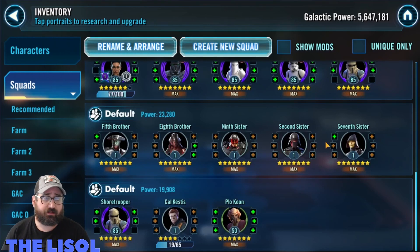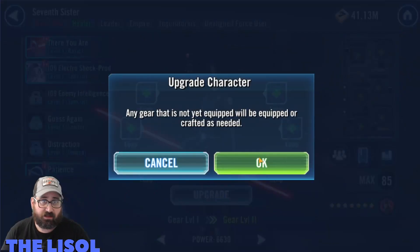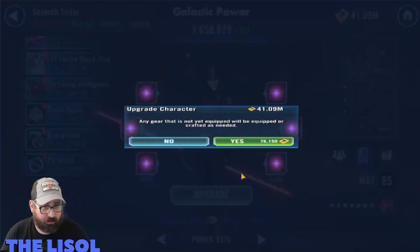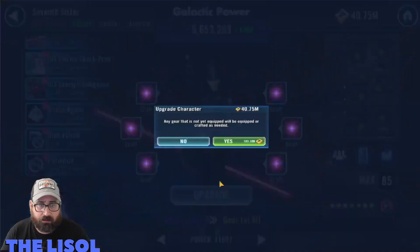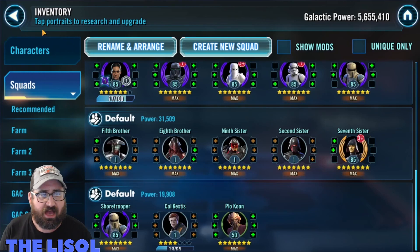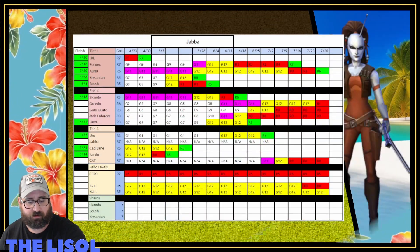I do something interesting here: I have some leftover Kyros so I take my Seventh Sister up to level 85 and upgrade her to G12. I'm going to be working on Inquisitors as soon as I finish Jabba, so I'm staging them in a spot where they're usable. Maybe next week I'll get a second one up to around G10, and in five or six weeks I'll have at least G12 Inquisitors while I'm farming Jabba.